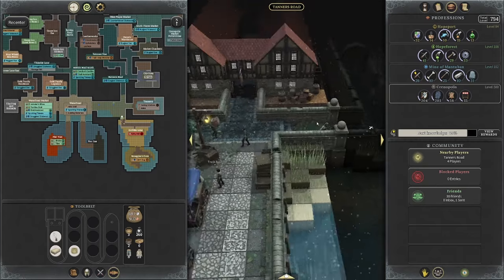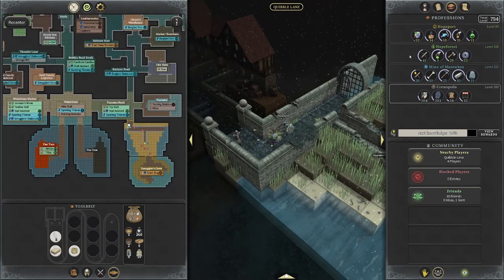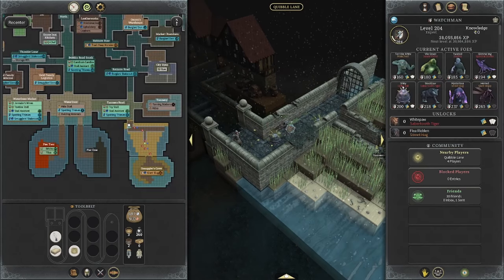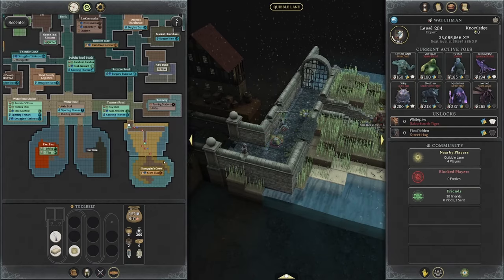So I want to talk about how much you can actually make through actual combat when you're killing level 200 mobs. The mobs we're going to be killing today are the shiny spiky balls, located at the bottom by Smuggler's Cove.